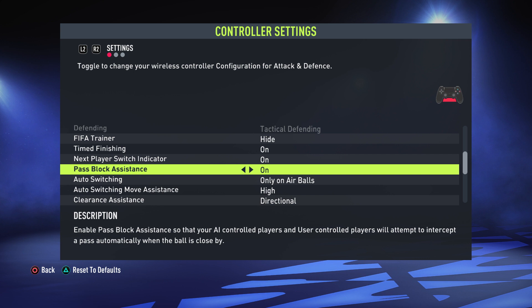Pass Block Assistance — this one's a no-brainer, you want to have this on. It means auto blocks, and you don't want to turn that off because you'll be handicapping yourself. With it on, it will automatically block passes from players you're not controlling and players you are controlling, so it will really help you block passes and cut passing lanes.